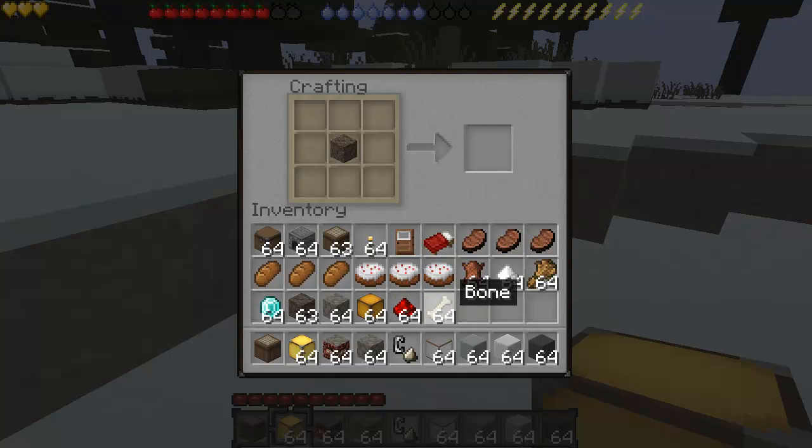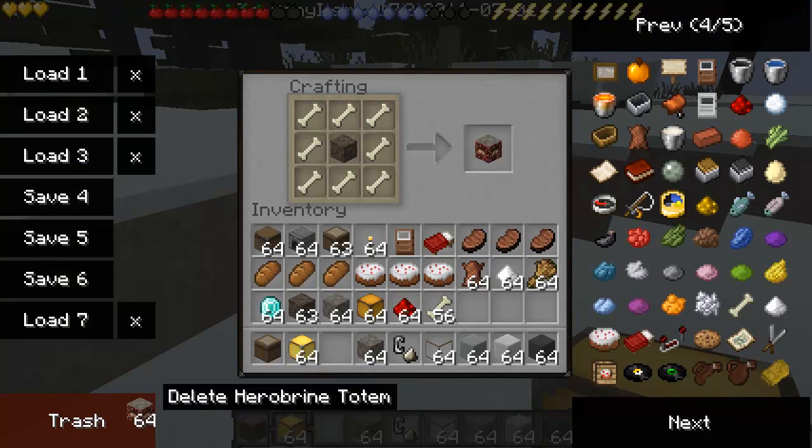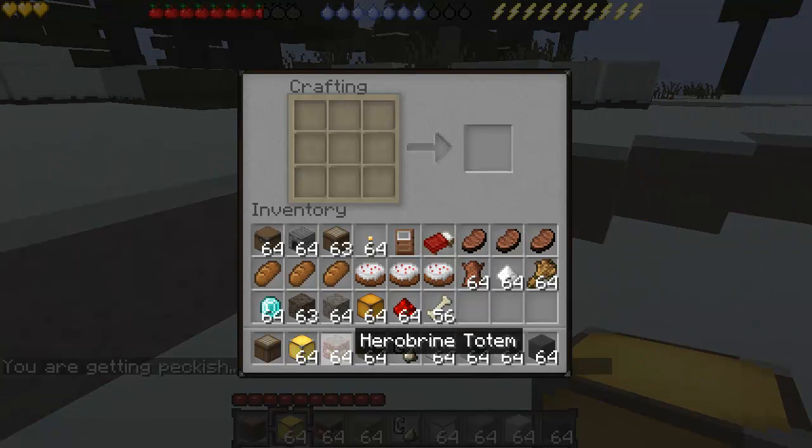To make his totem, you need one piece of soul sand and then you put bones. I have 64 down here. And that's how you make his totem.